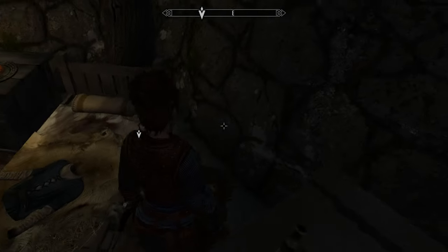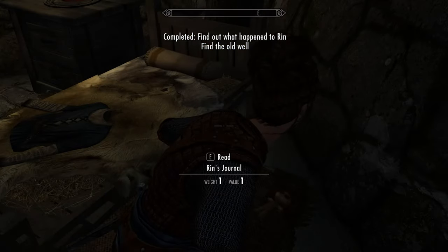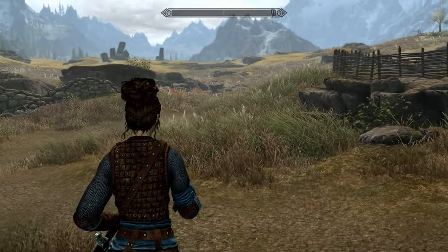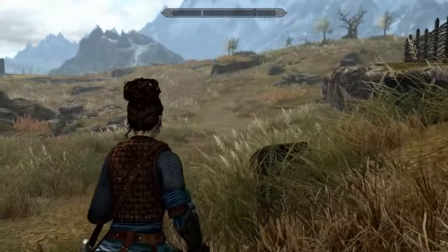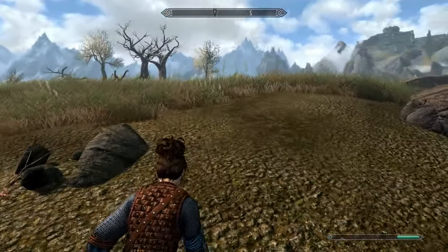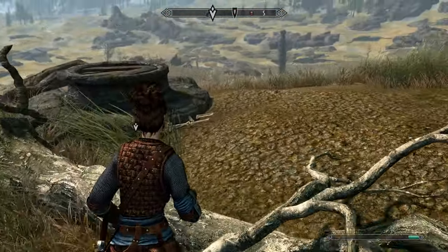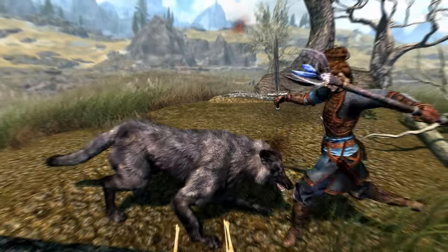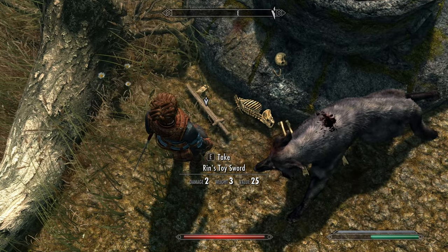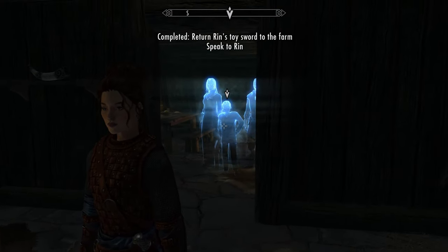Head back upstairs into Rin's room and underneath the bed you'll find Rin's journal — these are all a little worth reading. Then simply head outside and go straight to just the right of east, towards that tree on the hill. Be prepared — you'll likely be attacked by wolves up there. Pick up Rin's toy sword and place it on his table in his room, and the quest should complete.